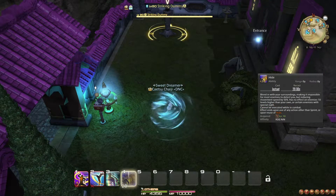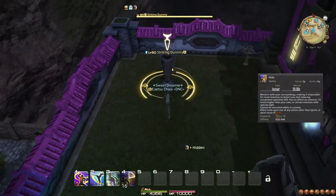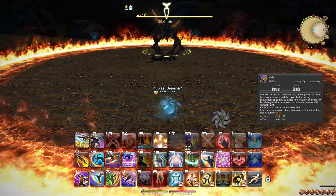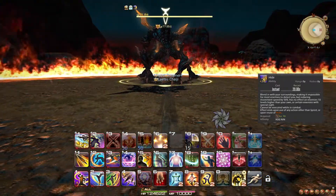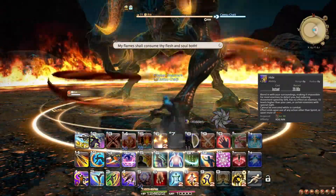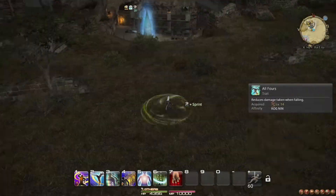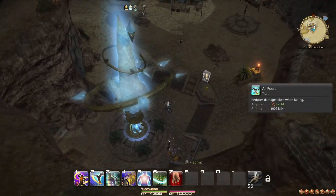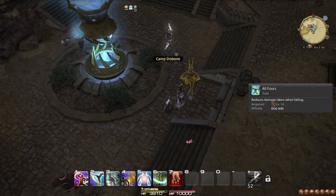At level 10, you learn the ability Hide. This action makes most enemies ignore you, but also makes you move slower. Be aware that this effect is immediately cancelled if someone in your party enters combat with a boss, and you cannot use it while in combat either. Bosses also see through your invisibility, so walking too close to a boss will cancel the effect too. At level 14, you learn the trait All Fours, which makes you take less fall damage. Keep in mind that you cannot die from fall damage if you're not in combat.